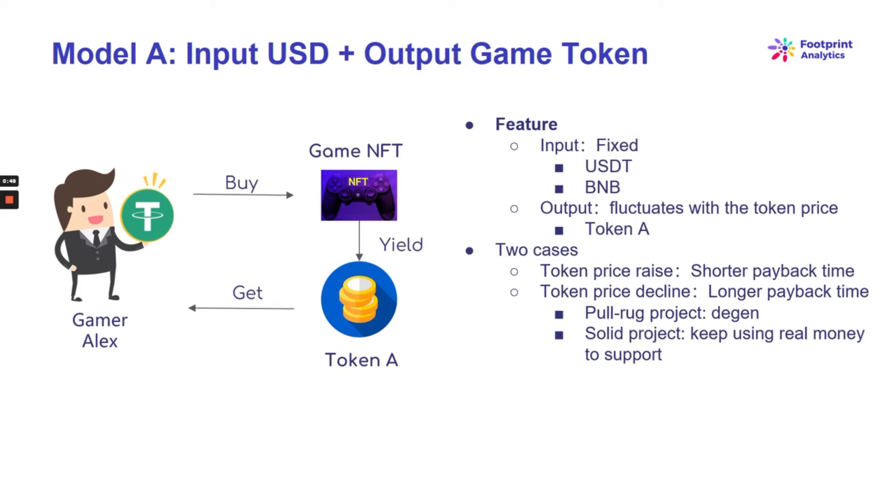However, it also amplifies the output and consumption of the tokens, causing an irreversible death spiral. Once the token reaches a downward trend, a rug pull will happen in a DGEM project, while a solid project has to keep using real money to support the market and release good news to attract new players. It's a good tip to note that most rug pull projects love to use this model, so be sure to do your own research to determine if the project is worth investing in or not.